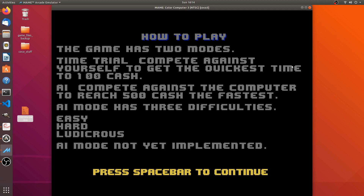The game has two modes. In Time Trial, you compete against yourself to get the quickest time to 100 cache — I have the number at 100 right now so you can get through games quickly and look for bugs. I'll probably raise that number when the game is officially released. In AI mode, you compete against the computer to reach 500 cache first, with three difficulty levels: easy, hard, and ludicrous. That mode is not yet implemented.